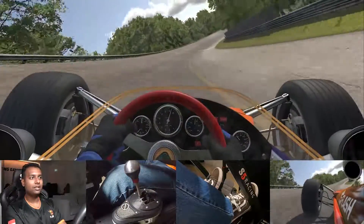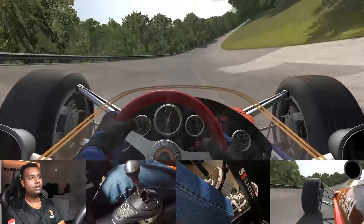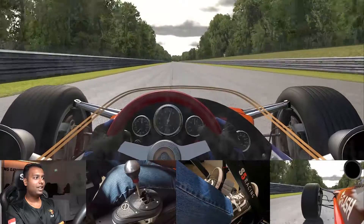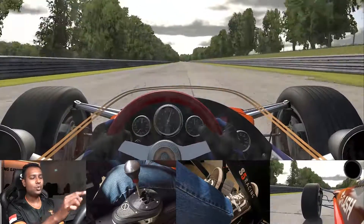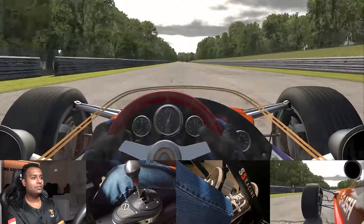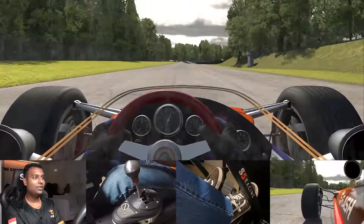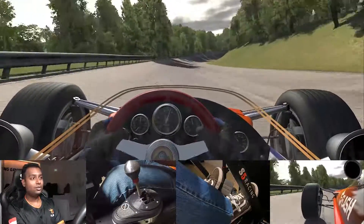You can try to stick down low, near the yellow line, and just keep it as smooth as possible. You can see how much the suspension is working. The car is already at the rev limit, so it can go even faster.